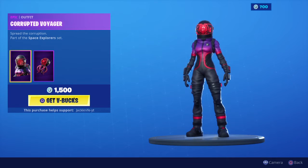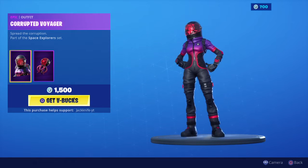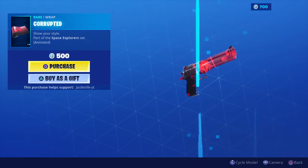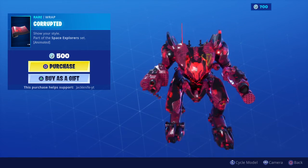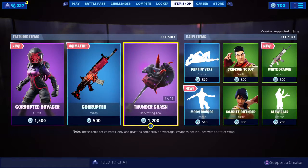We're looking at the Corrupted Voyager, which comes with that back bling. Looks pretty cool. The Corrupted Voyager — pretty sweet. Only 1,500 V-Bucks. He also comes with the Corrupted Wrap. The Corrupted Wrap does look pretty fire. It even makes the mech look completely badass. Pretty cool, I do like that a lot.